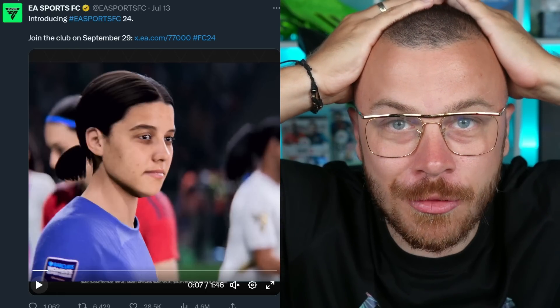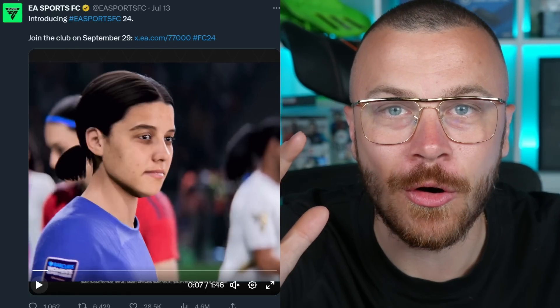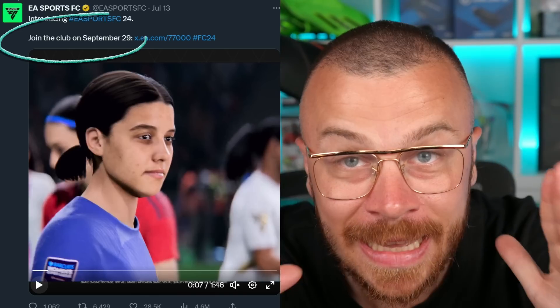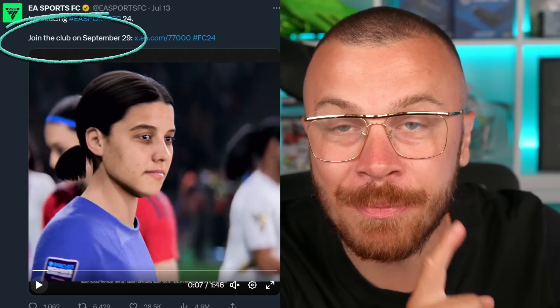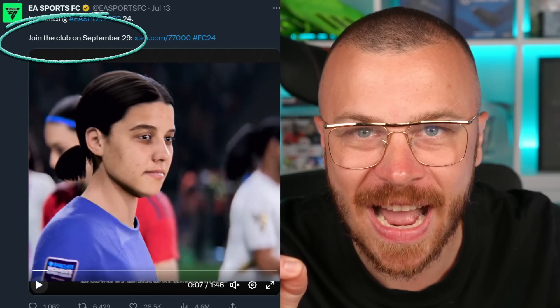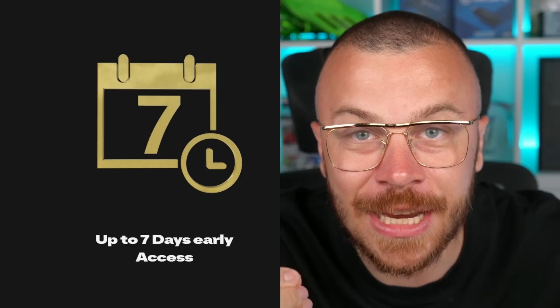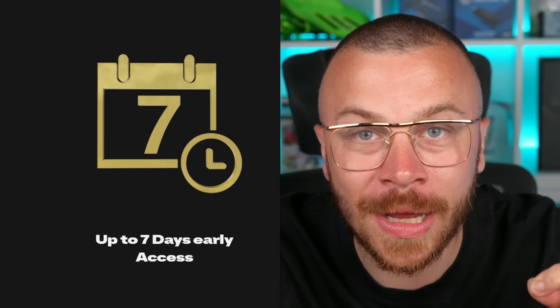First of all guys, let's talk about the official release date of FC24. According to EA Sports, it's officially confirmed the game will be released on September 29. However, if you decide to pre-order the Ultimate Edition instead of the Standard Edition, you will be able to play the game 7 days early on September 22.